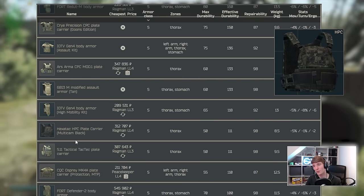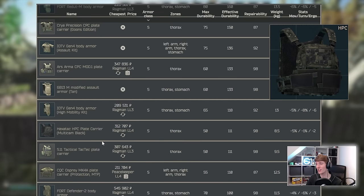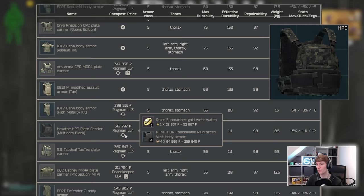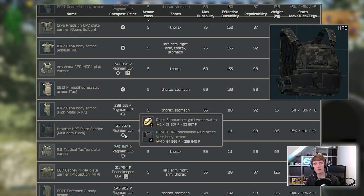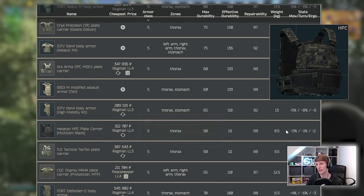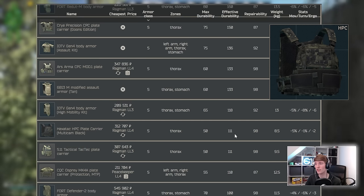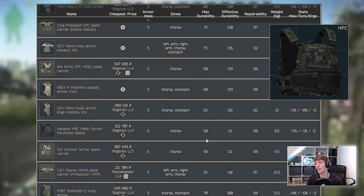The relatively new Hex Attack HPC is actually quite a decent armor. The only problem is the barter just doesn't make any sense — it requires 4 NFM Thors, plus there's a roll of 2, ending up at about 300,000 rubles. It's relatively lightweight with decent stats and durability, but the barter is terrible so nobody really uses it unless they find it in a stash.